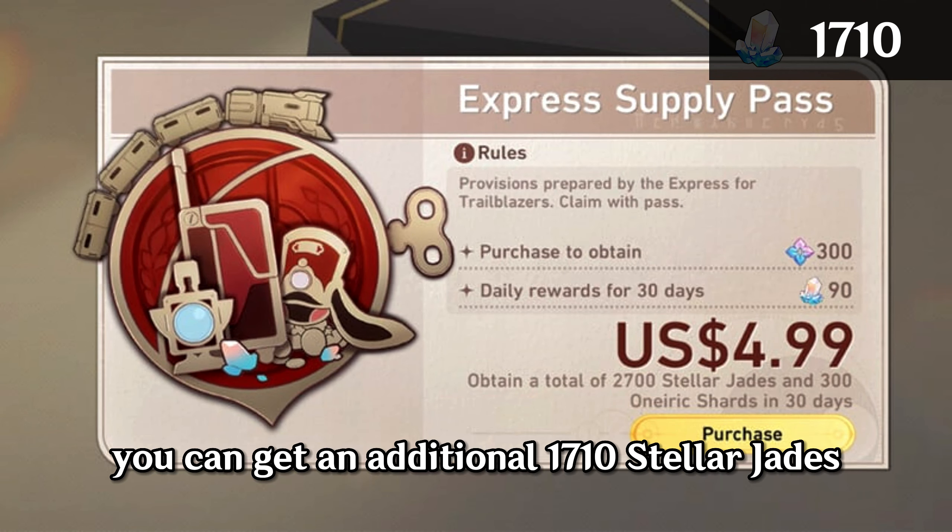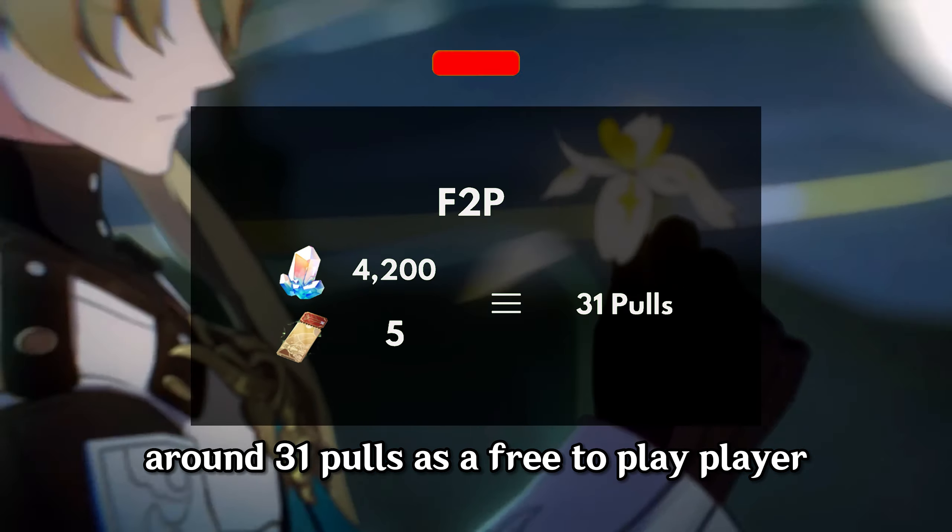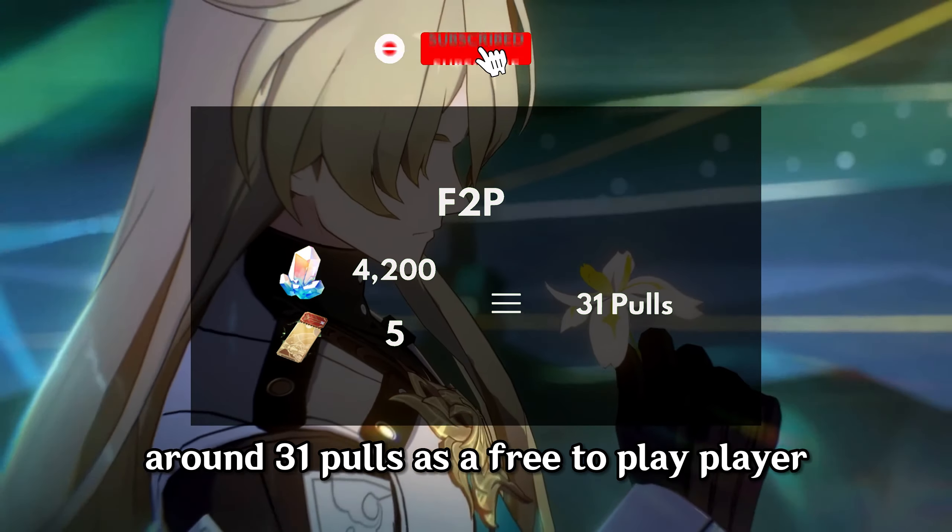With the monthly pass, you can get a total of 5,910 Stellar Jades, plus 5-star Rail Special Passes — around 42 pulls in total. As a free-to-play player, you can get around 4,200 Stellar Jades, plus 5-star Rail Special Passes and Rail Passes — around 31 pulls — until the Luocha Banner ends.